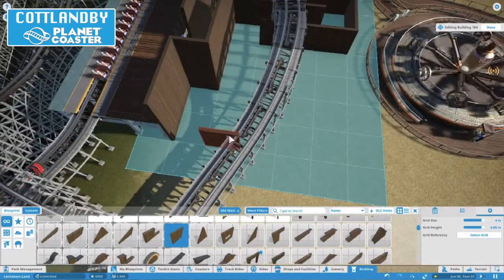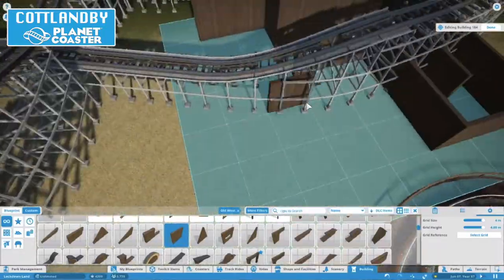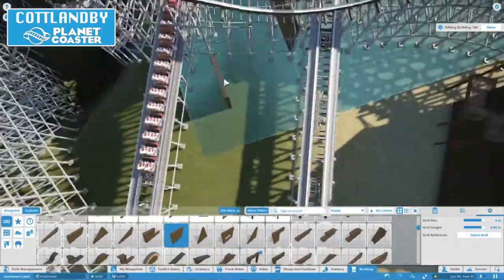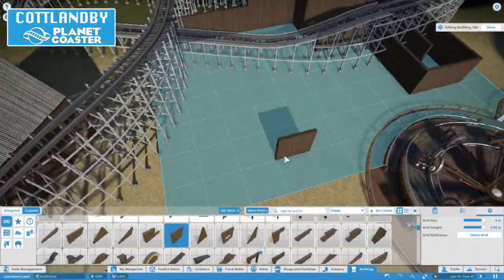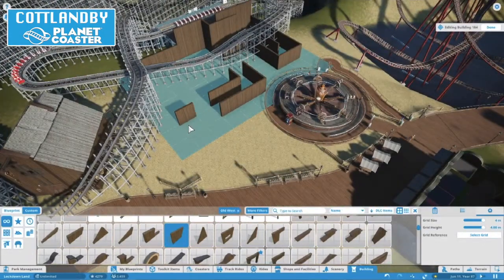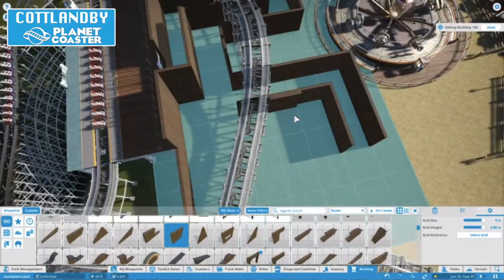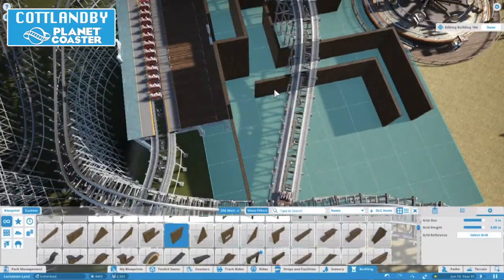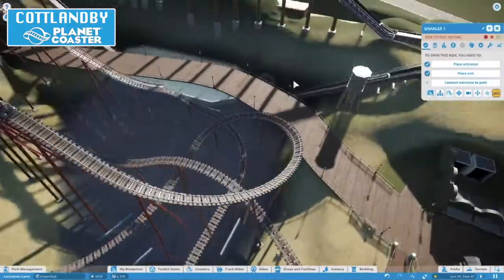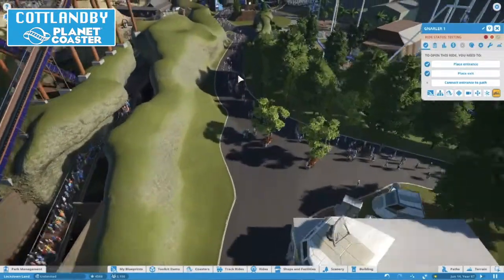We're going to build the queue line buildings. The queue line building goes up and around and down, in and out, and then it'll come out and there'll be an area outside it where you also queue — because that's what you do for rides, isn't it? A lot of queuing, especially at the minute because of COVID restrictions, so you queue twice as long. But we'll do these things safely. I'm also going to put some rock work around the log flume, which we'll do in this video.